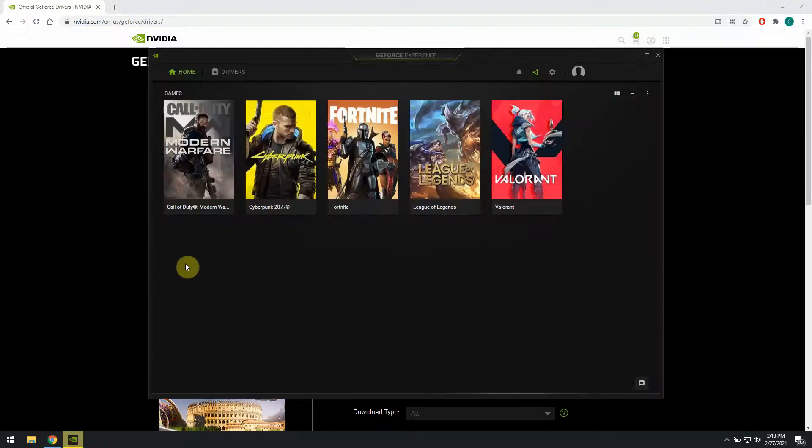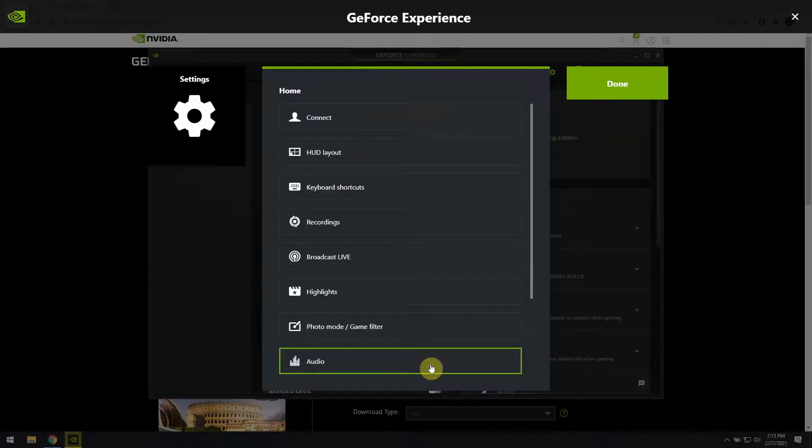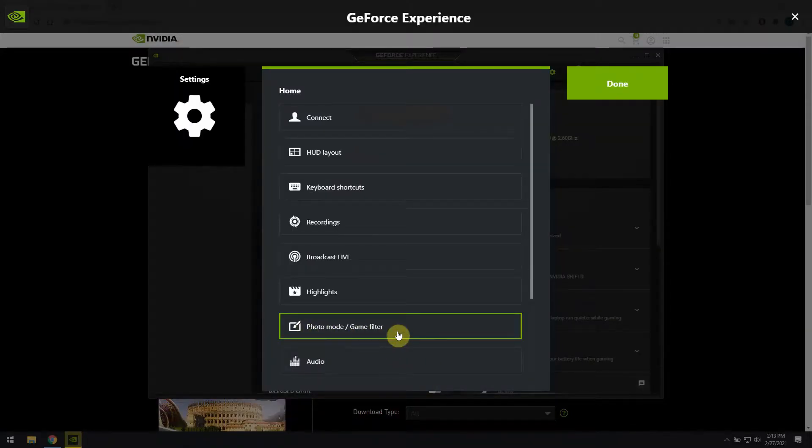Once you open the GeForce Experience app, go to the settings and make sure that the in-game overlay is active. After you turn it on, click on its own settings. Move over to photo mode slash game filter and make sure this is active as well.